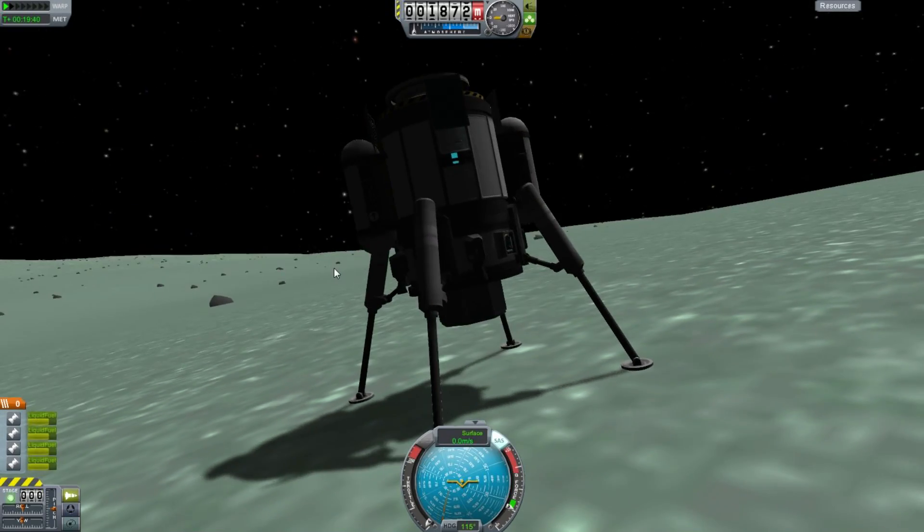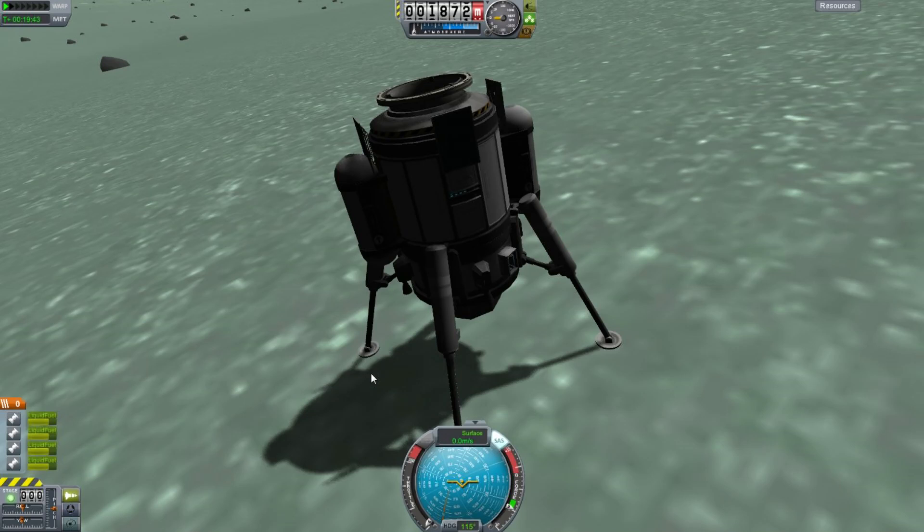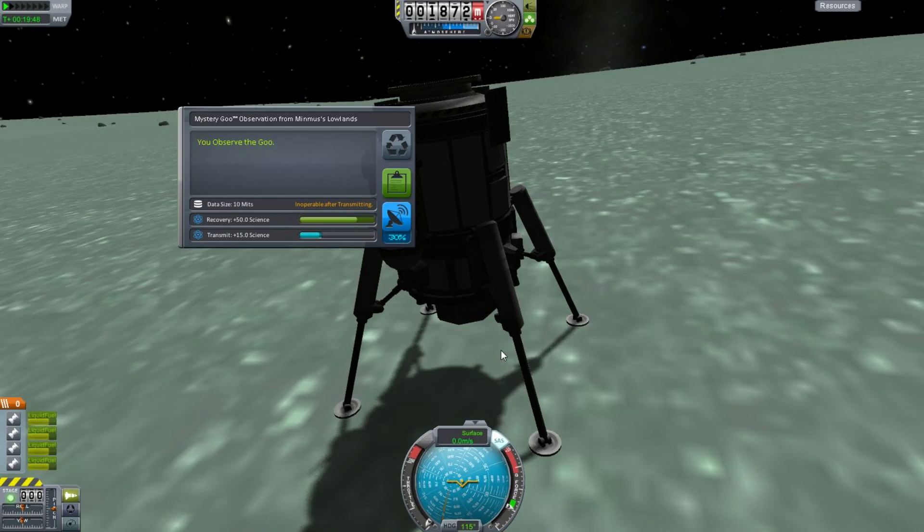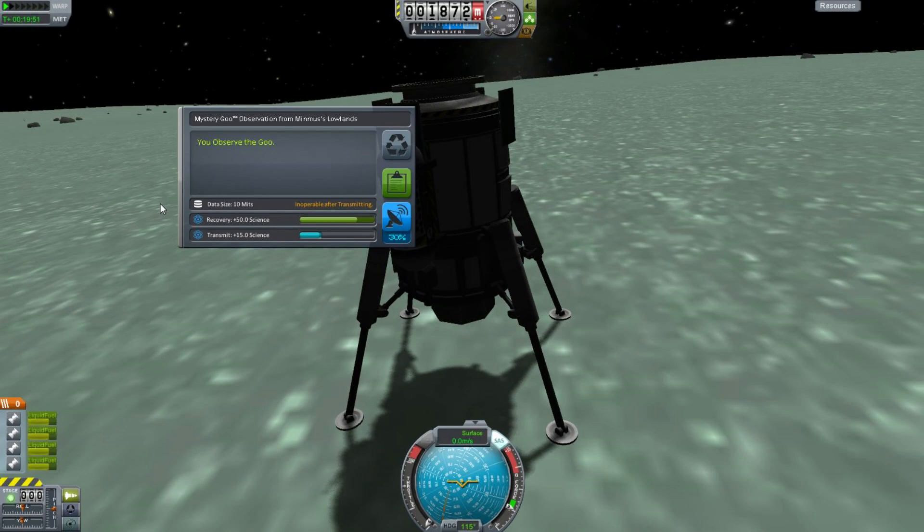Let's take a look at this probe. It's a very low-tech probe but it only has a couple of instruments. The main thing I'm going to look at — let's start with the goo canister. Observe the mystery goo — there are some changes here. First of all, it tells you the data size, and it tells you here: inoperable after transmitting. If you transmit this science, the canister will not let you reset it. So you get one go to do this, although there is an intended way to get around this. Once you transmit it, it's no good — you can't keep spamming this to get more and more science.